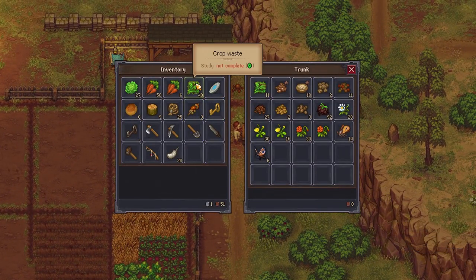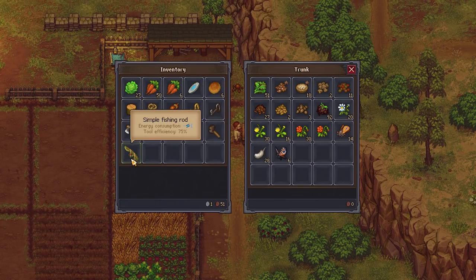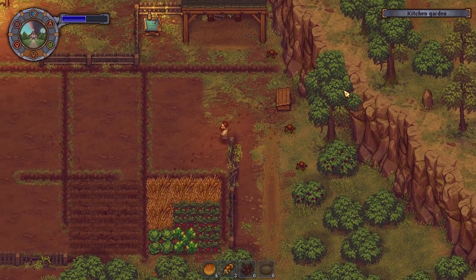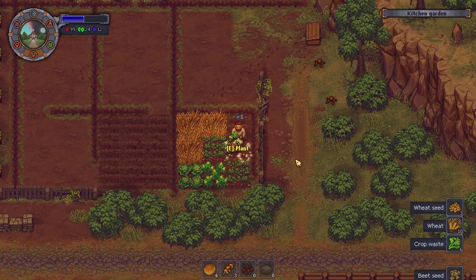Let's drop all of these off for now. Drop off the crop waste as well. There we go. I haven't got much room. Let's drop that off. We've been carrying around that for days. Days. Why? I don't know. Don't ask me silly questions.